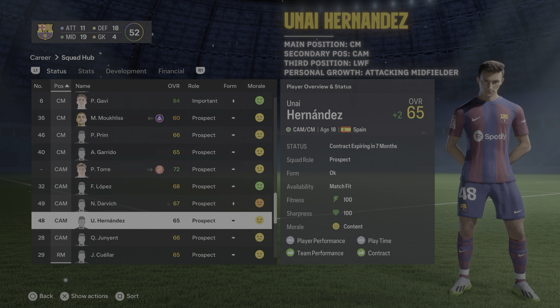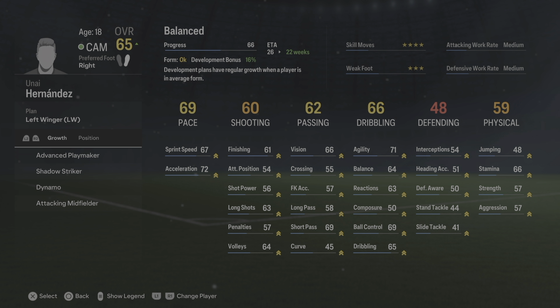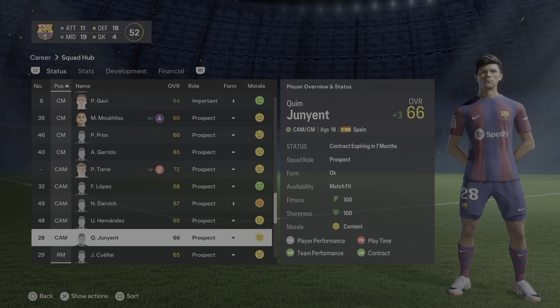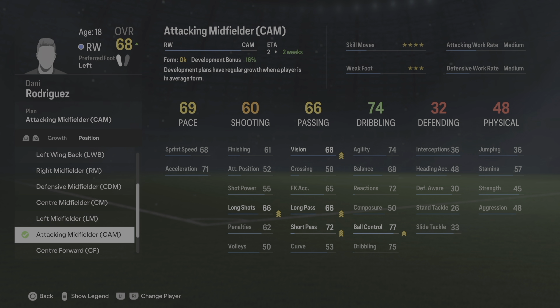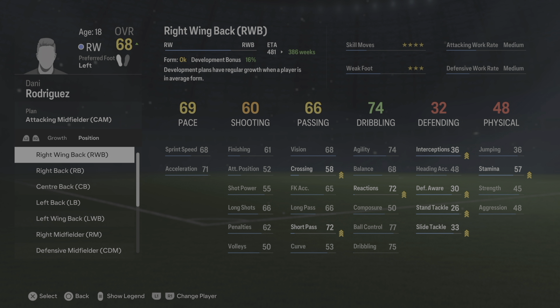Unai Hernández's main position is center midfielder, secondary is CAM, and I'm currently training him as a left wing forward as his third position. Once done, personal growth would be attacking midfielder. Quim Juvanteny's main position is center midfield with secondary CAM, also set as attacking midfielder. Danny Rodriguez's main is left wing forward, secondary right wing forward, and he has a CAM as third position — I'm currently training him there, then reverting to left wing forward with personal growth as advanced playmaker.